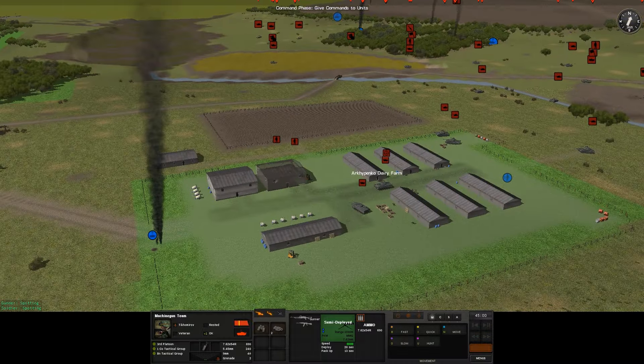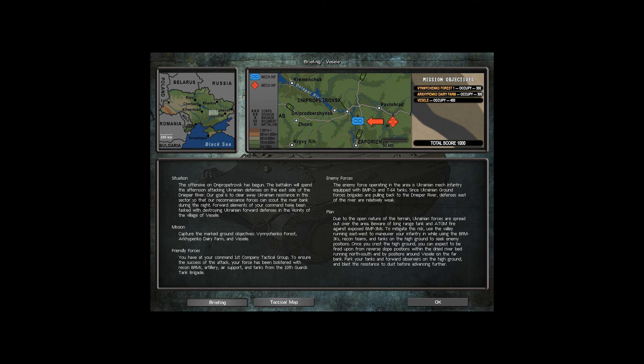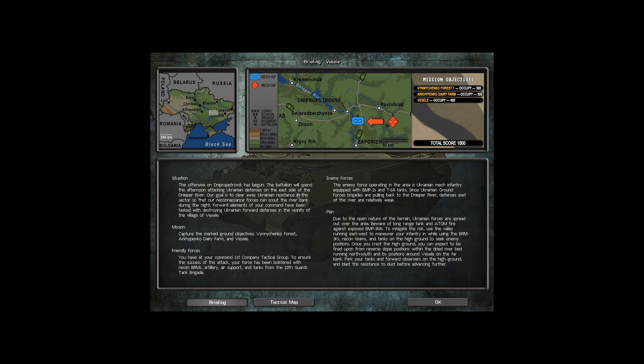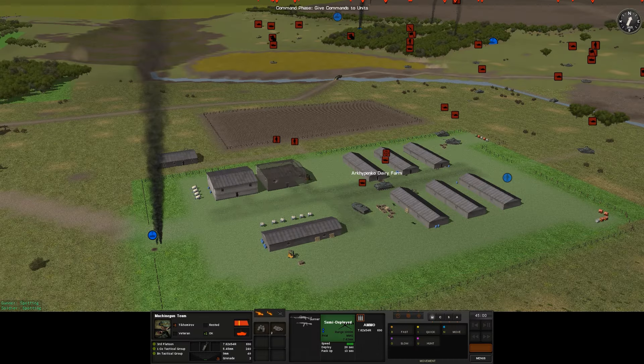I think we're kind of done with this area actually. Let's just take a look at our briefing again — find our objective. Capture the marked ground areas: the forest, the dairy farm. So we just need to be in these areas. Head down here then, make sure we've cleared out this compound. I'm gonna have these units move up.